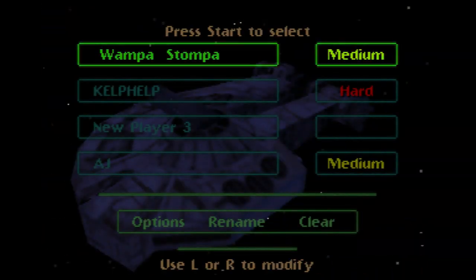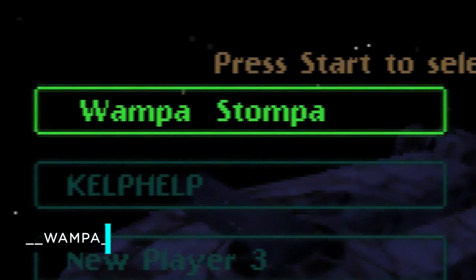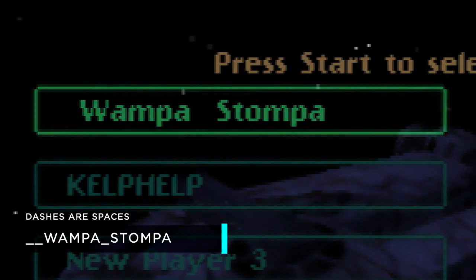So how do you do it? How does the debug menu work? It's so weird. Go into your Nintendo 64 menu, create a file, and call it Wampa Stompa — it is case sensitive, and I'll leave it down below so you know how to do it yourself.